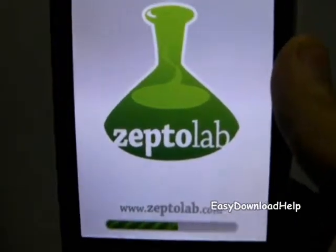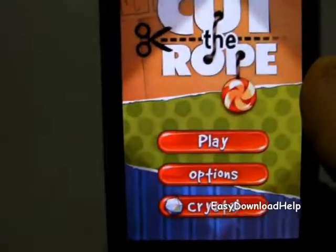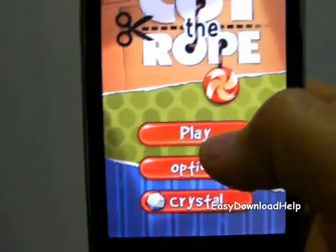Here's the loading screen. And here's the main menu — you can play, go to options, or go to the crystal.